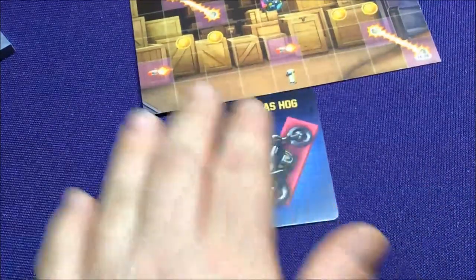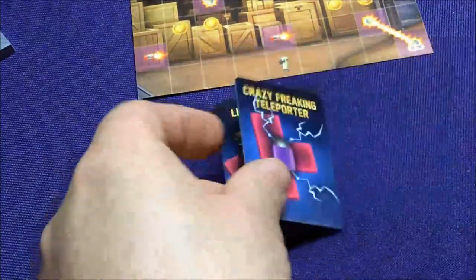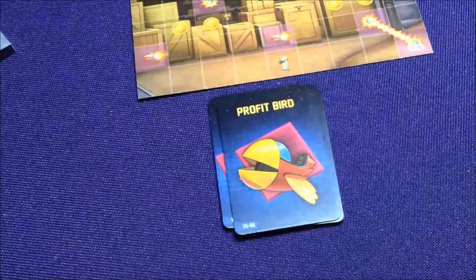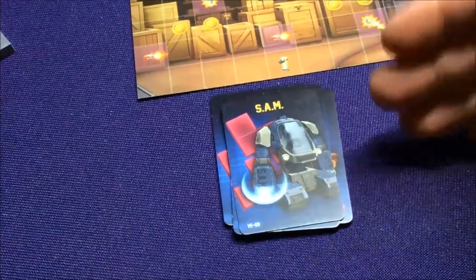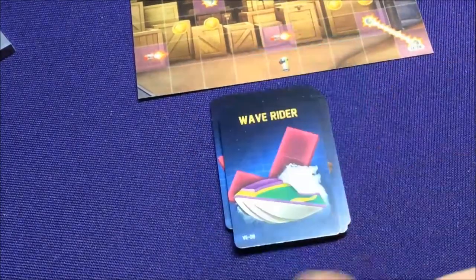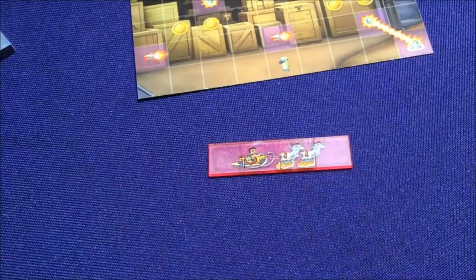Then you get the cool little vehicle cards: Badass Hog, Mr. Cuddles, Little Stomper, Crazy Freaking Teleporter, Magnet Man, Profit Bird, Slay of Awesome, Wave Rider, and Sam. Some of these might be Kickstarter exclusive versions, so even if they release a vehicle expansion they might not include all of these characters or vehicles. I don't remember the exact breakdown, but since I don't know what's coming when, I'm not going to worry about it too much.